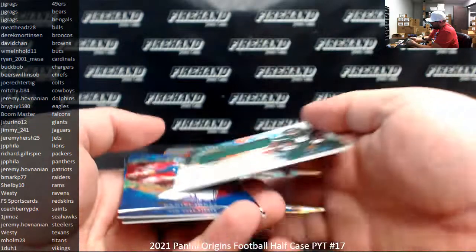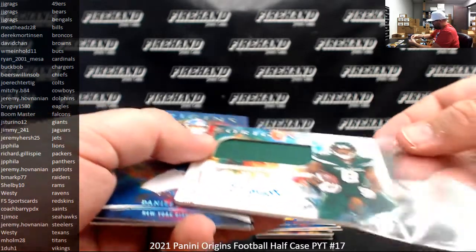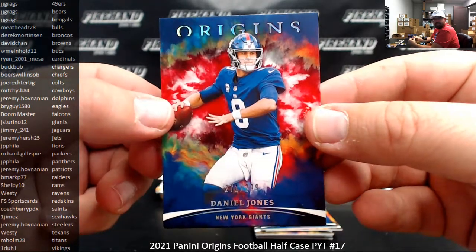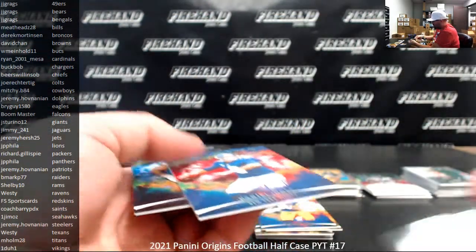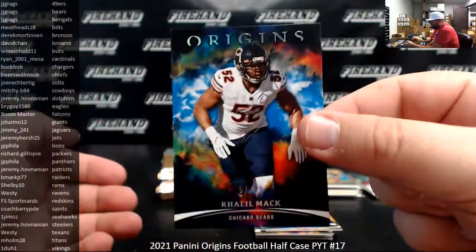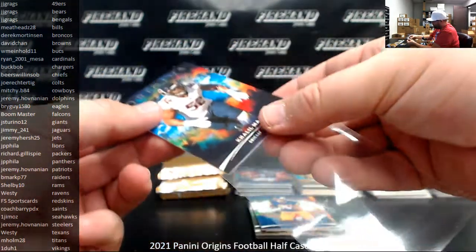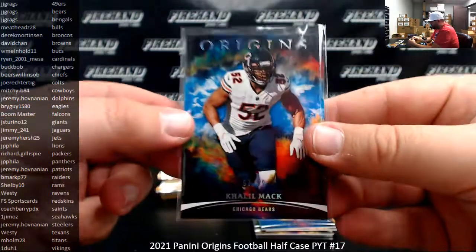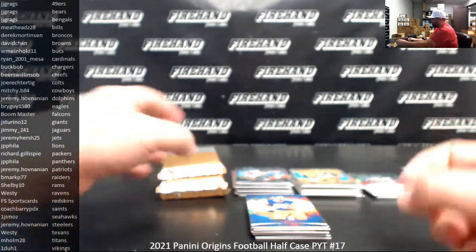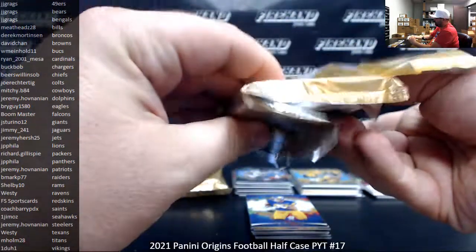Elijah Moore again, this time a rookie jersey auto — non-numbered, to Jeremy Hirsch. Danny Dimes, red to 299, Giants going to J-3-0-12. Blue to 99 Blue Khalil Mack — Bears going to J.J. Greggs. That wasn't the first time they tried to adapt a trading card series into a film — later on they did Mars Attacks, but that movie was a lot better. It wasn't a great film by any stretch, but Mars Attacks was a fun watch, especially with all the A-list celebrities in it.